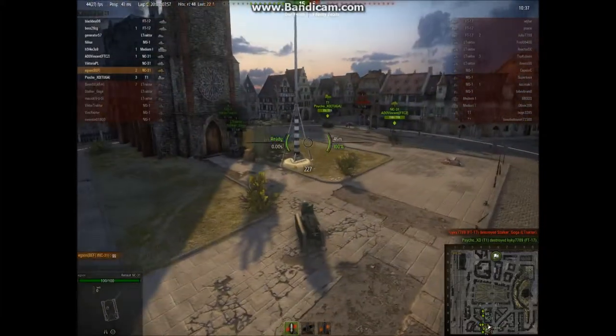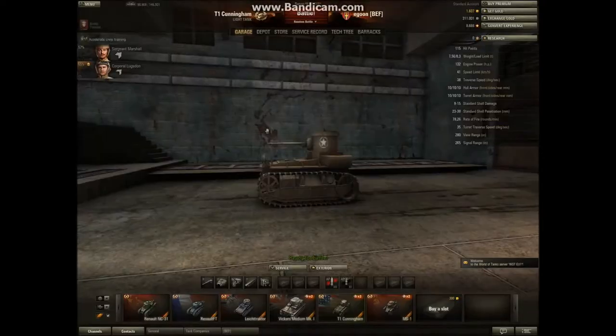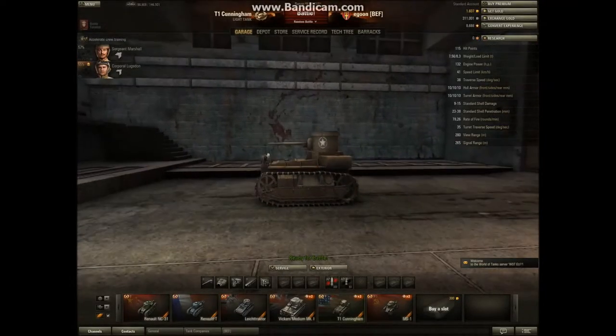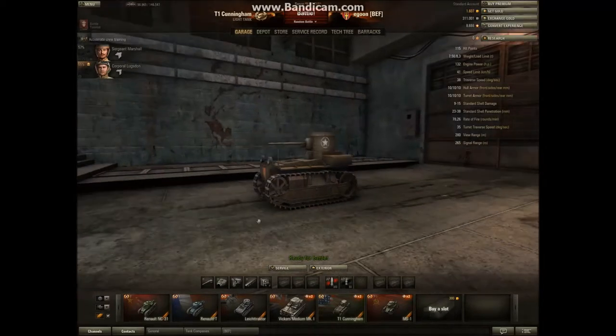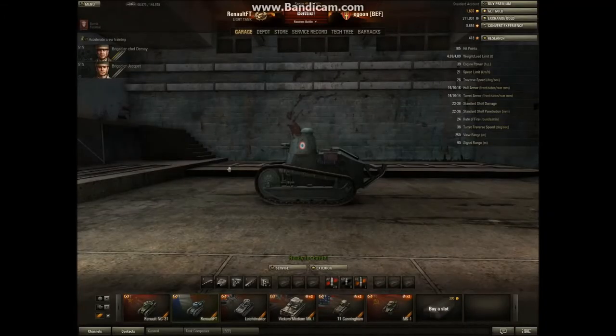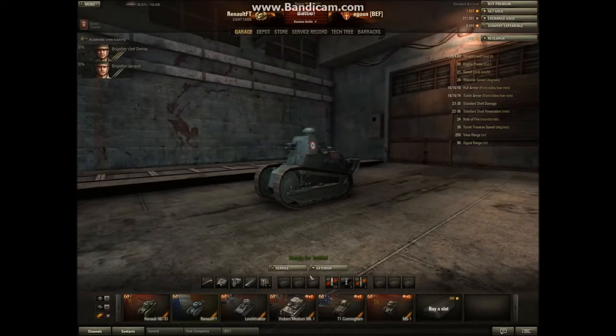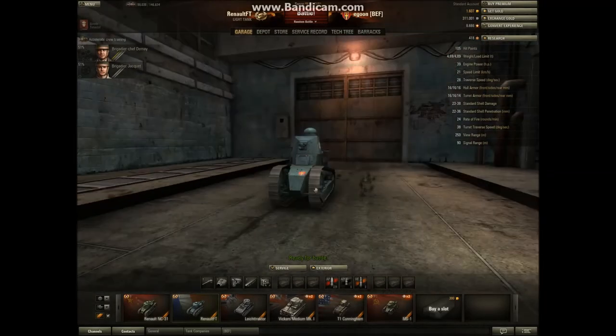This is a nice light tank of the Chinese. I really like the Chinese light tanks, but there are those who don't like them because they have little gun depression. What is gun depression? Gun depression is how low you can put the gun — can you put it like this, or even lower? With the Chinese you can only put it a little low, but with the French you can put it way low. That's gun depression. I hope I helped some guys out with this — see you later.